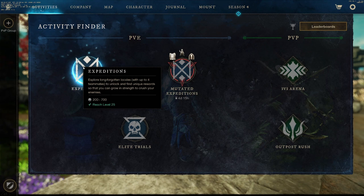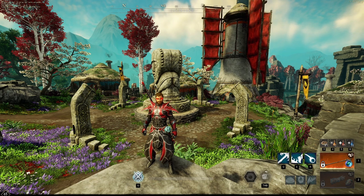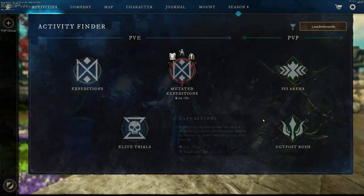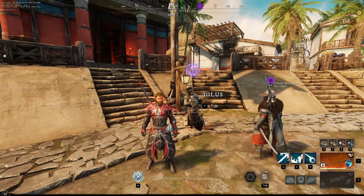The second thing I like to do is go into activities and run my two daily expeditions for the rewards — it's just a good way to get some extra gold. After I run my two daily expeditions, I like to go and run my three OPRs for the crates and the PvP tracking XP.